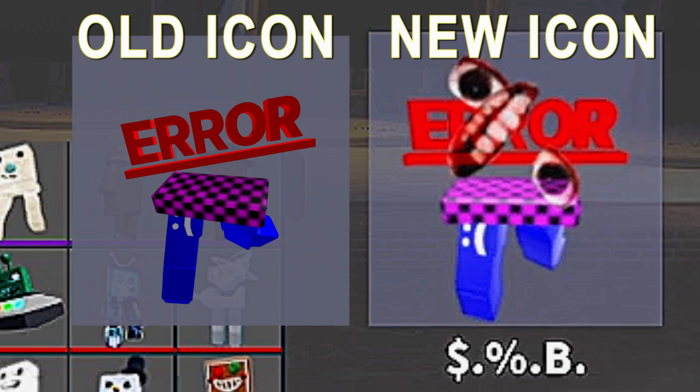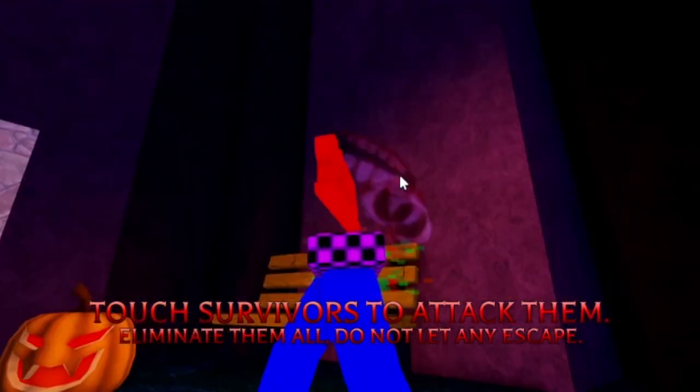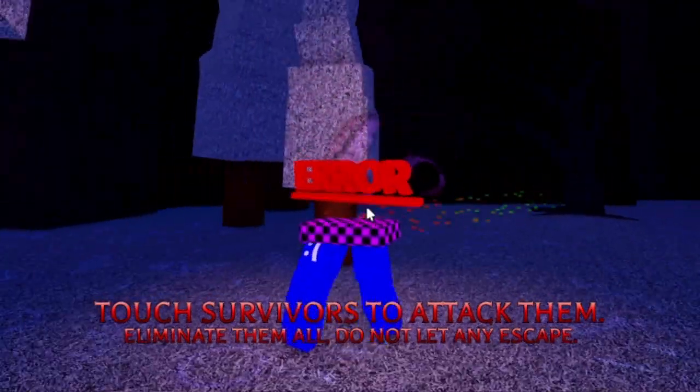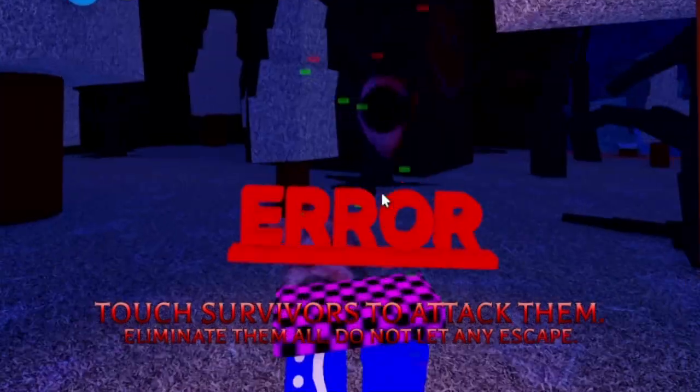So there's the old icon, and here's the new one. Let's see what he looks like in the game. Here is the error bear. His eyes and mouth are scrambling around him and they're circling him. He sort of jumps when he walks, and this is how he stands if you're wondering.